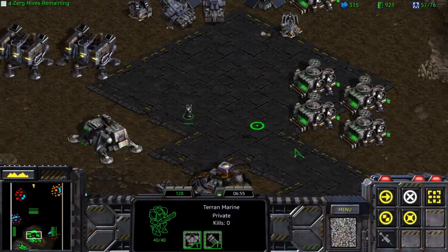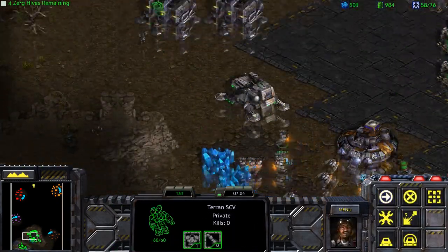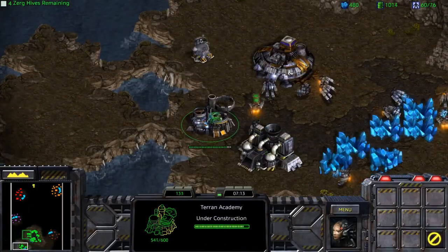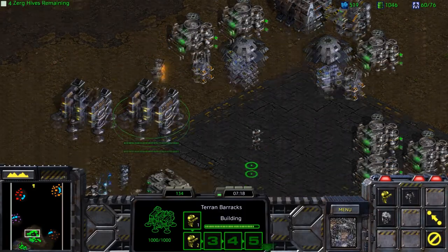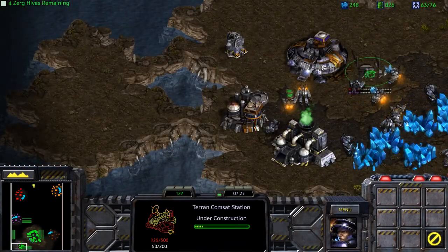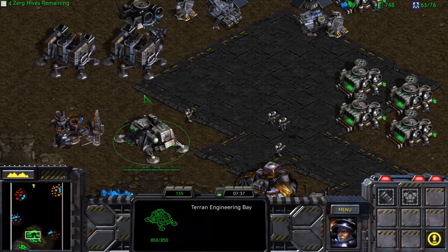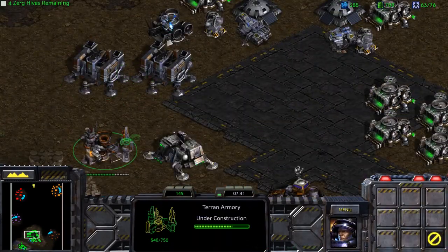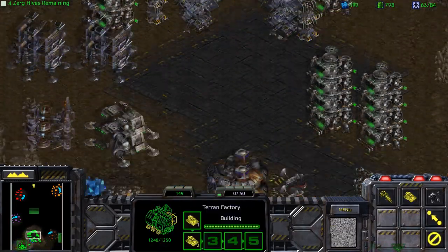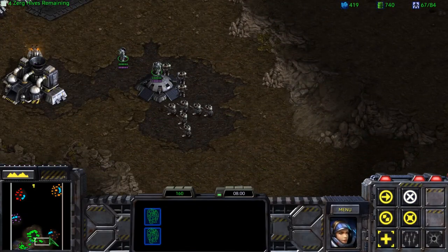There are other approaches too — you can use Vultures with Spider Mines, you can go for a Wraith-style build. You've got a lot of options, needless to say, so make use of the one that's going to be the most comfortable to you. For the most part, I just like to go with the Marine, Medic, and Siege Tank approach. Get our scanner sweeps — a handy little device to have on our side. Build the Starport over here so we can get access to the Science Facility for extra upgrades. Two more Medics and we should be more than fine to go and deal with the base on the side.